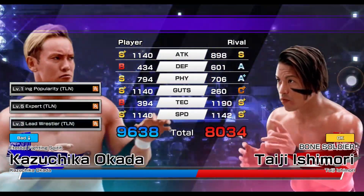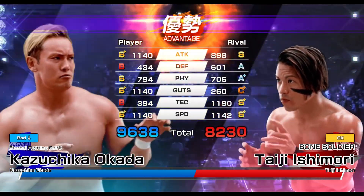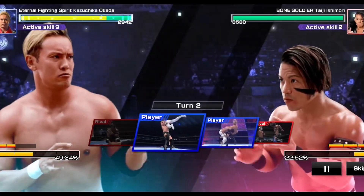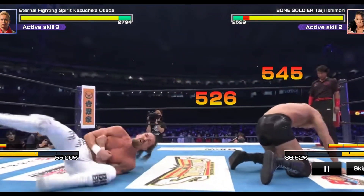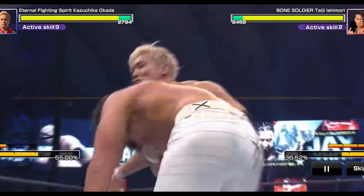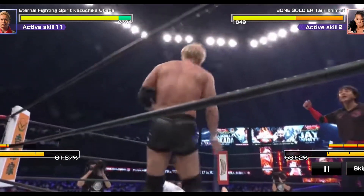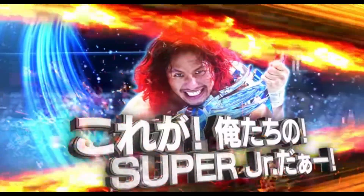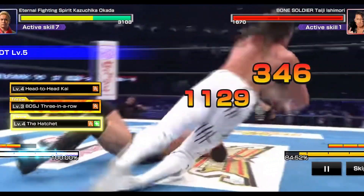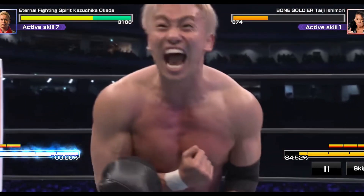Now we'll proceed with the first battle. First combo: shoulder throw, triggers head to head for extra damage. Second combo: rolling lariat, thousand triggers, strike assignment, raise gauge. 100% finisher gauge. Finisher move — Rainmaker!